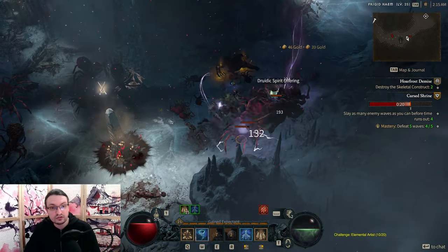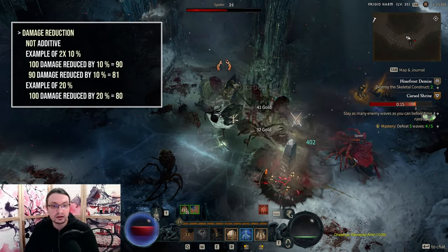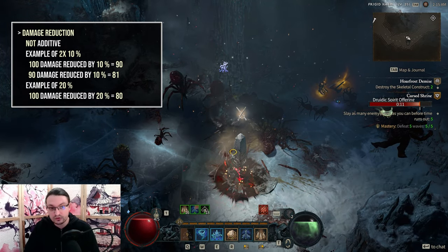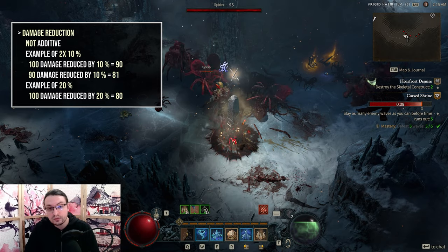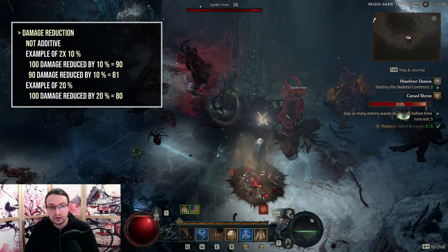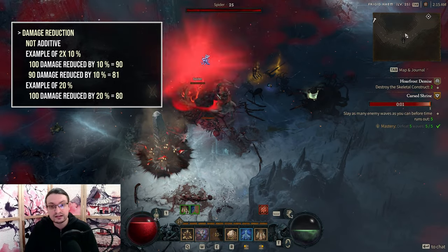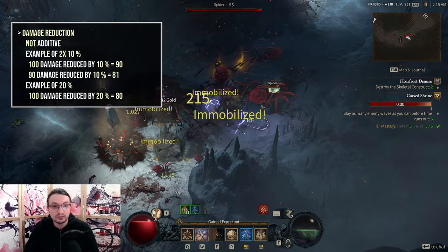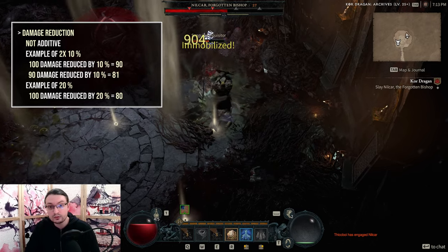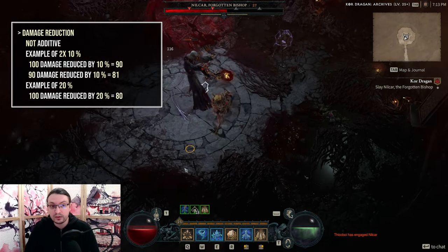First, a few explanations for terms used in this guide, starting with damage reduction. We are going to assume a 100 damage hit is coming our way and we have two times 10% damage reduction in one instance and 20% in another. 10% and 10% will not add up to 20 because they are not additive. The 100 damage will be reduced by 10 first and the leftover 90 damage will again be reduced by 10, resulting in 81 damage. However, one instance of 20% will reduce it to 80 damage. So the higher percentage is much better.